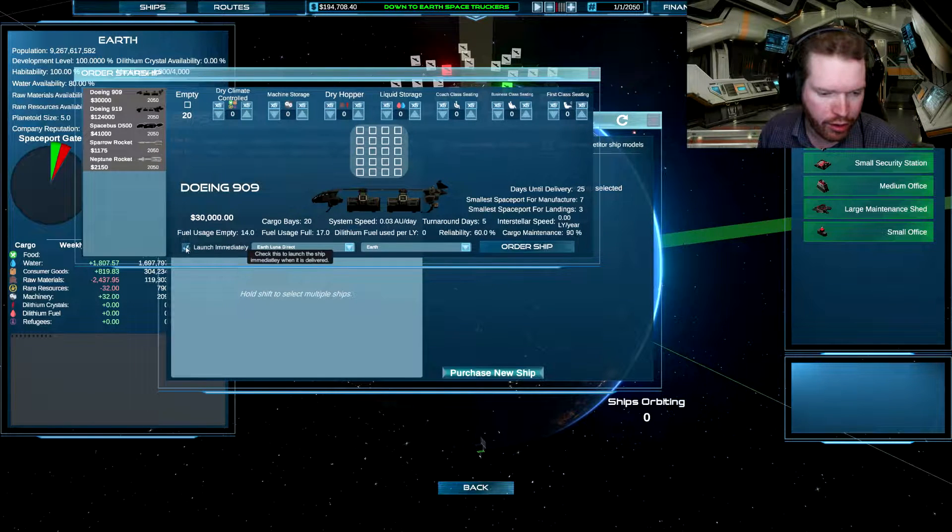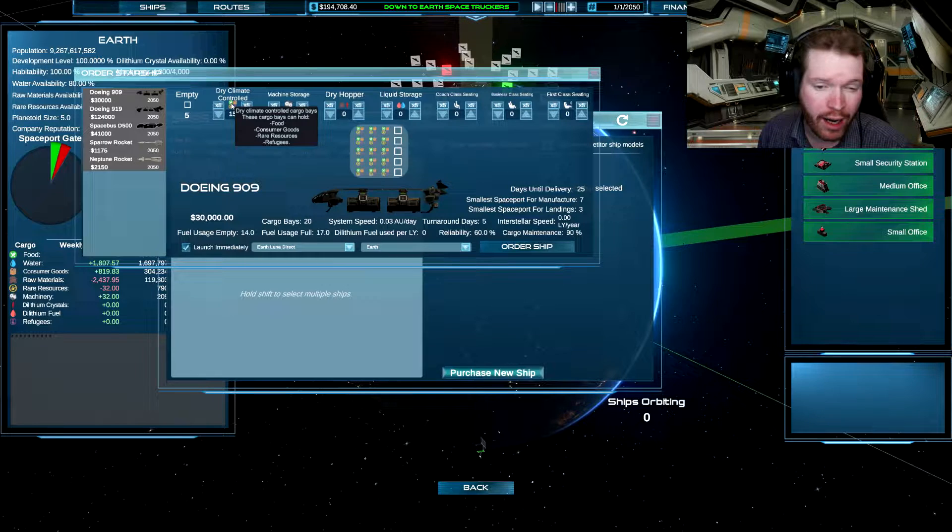I think to start with we want to set up a series of ships. Let's buy this one — we're going to make sure we launch it as soon as it's ready. We're going to fill it up with food, and bring back rare resources and a little bit of raw materials.